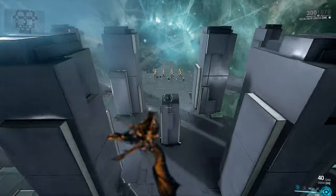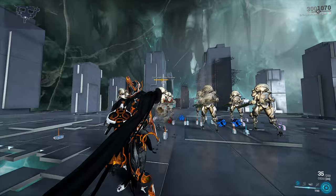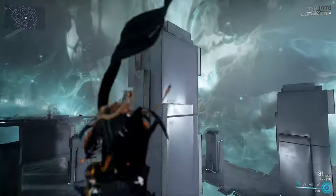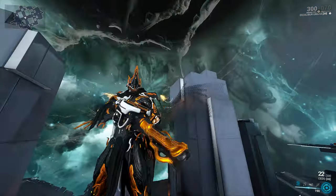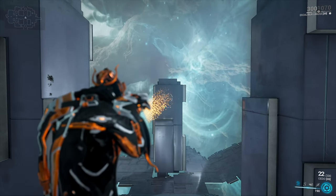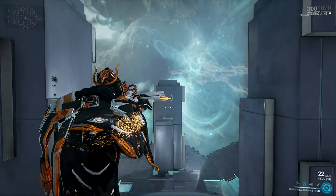Let's begin by checking out how the weapon handles without any mods equipped. The Cedo is a hybrid weapon — a hybrid between an automatic shotgun in primary fire form and a secondary fire mode which launches the glaive stuck on top of the weapon. And even though this might seem like a quirky idea, it works really well, this being one of the most powerful primary weapons in the game and certainly one of the most powerful shotguns in the game.